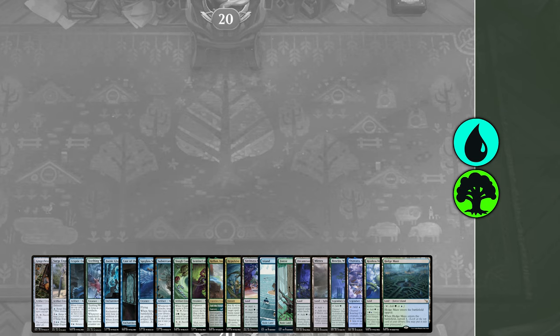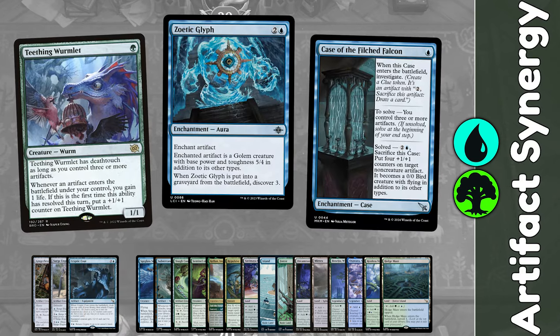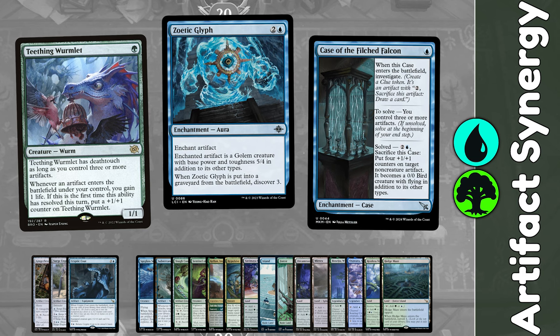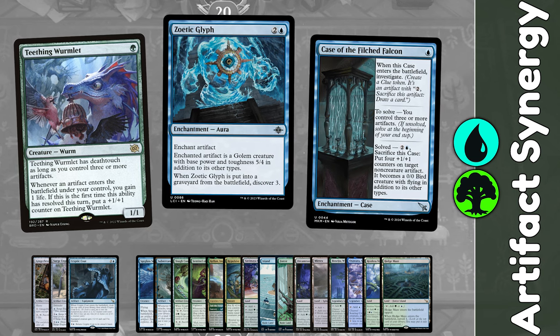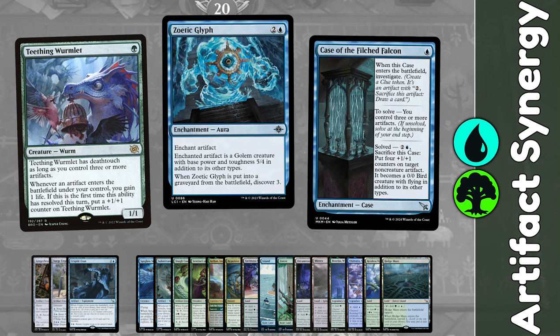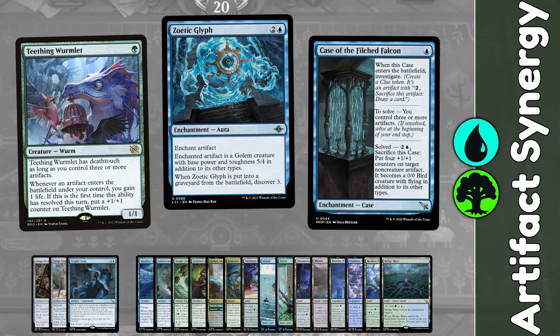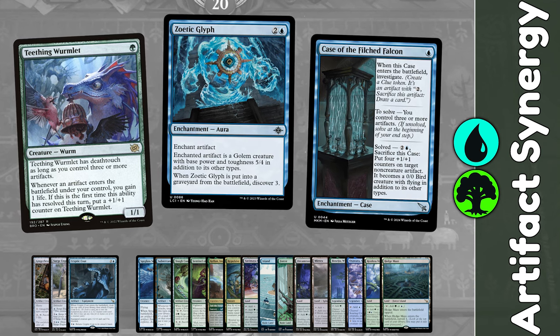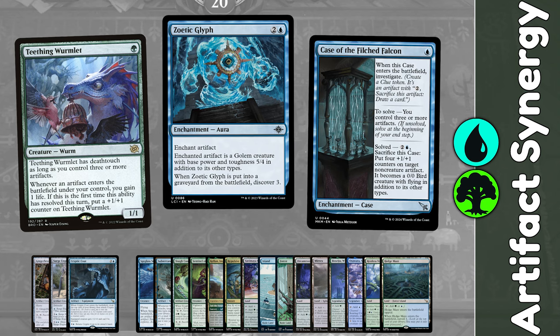To complement our artifact beatdown, we have Teething Wormlet, which just gets bigger when an artifact ETBs for the first time on your turn, plus it quickly gains deathtouch. We've got Zoetic Glyph, which turns an artifact into a 5/4 creature. We're going to get lots of tokens for you to do that with today, but how about targeting your Ginger Brew for an unblockable 5/4?